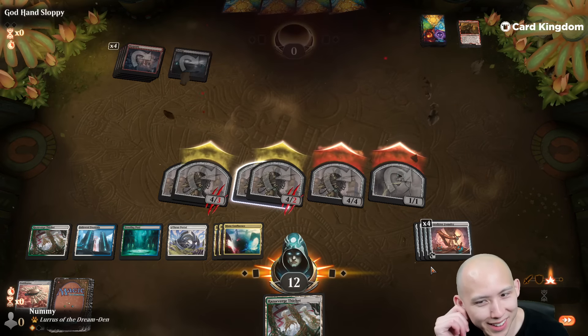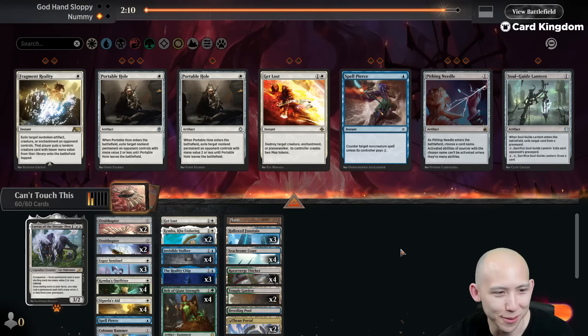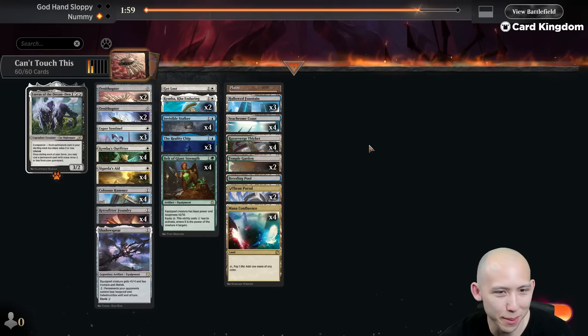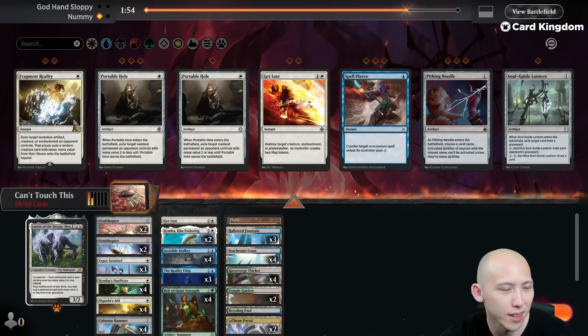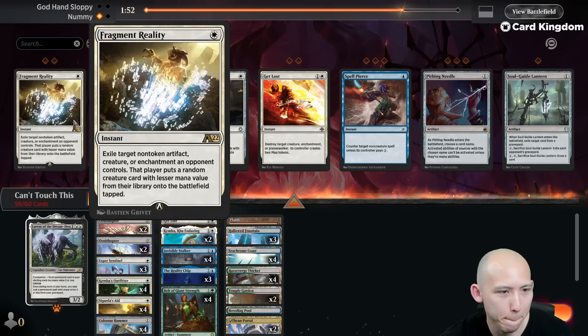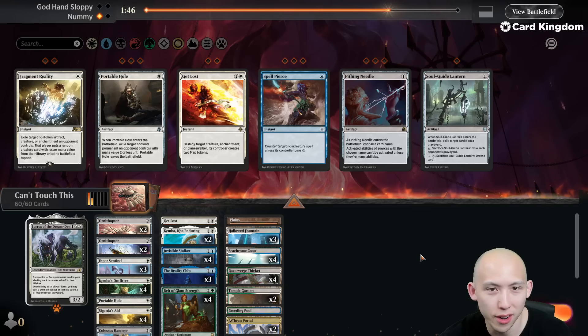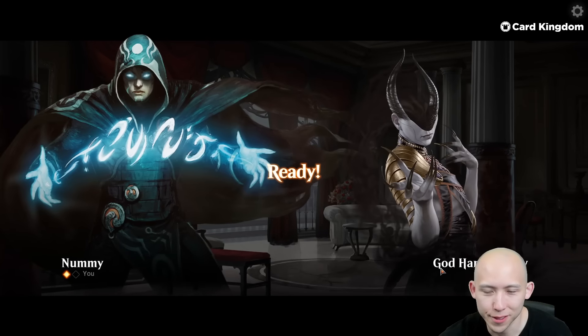I have to imagine that was a very strange game for this deck — we're trying to win with equipment and we didn't see a single one. Do we even want to bring in any of these cards versus them? Maybe the Spell Pierce isn't relevant. Let's bring in one of the random removal spells. I guess we just want Portable Hole for their big armies.